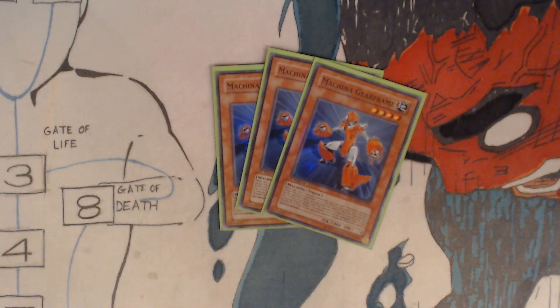Once per turn, during your main phase, you can equip this card to a machine type monster you control as an equipped card, or unequip it to special summon this card in face-up attack position. A monster can only be equipped with one Union monster at a time; if the equipped monster would be destroyed, destroy this card instead.